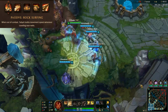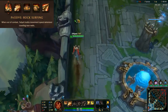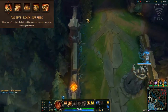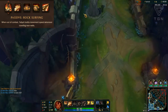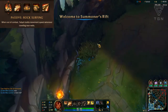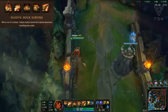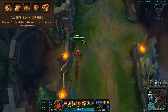First up we have her passive called Rock Surfing — kind of like a little Silver Surfer animation. Basically when you're out of combat for a certain amount of time, you build extra movement speed whenever you walk next to walls, and eventually you hop on your little rock surfboard and take off. You can move from wall to wall in certain jungle areas if they're close enough, but the range isn't that great and this is only an out-of-combat passive.